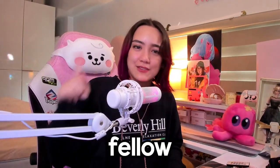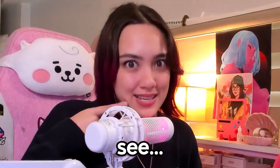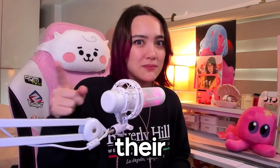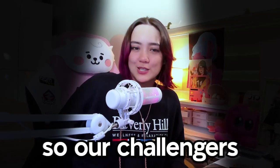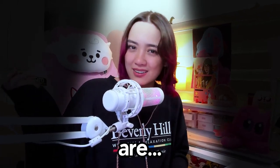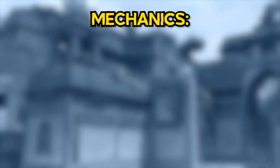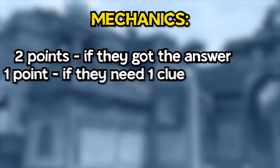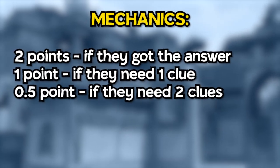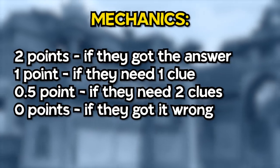Hey y'all, it's Ariana and today I'll be asking fellow content creators to see how well they really know their Valorant skins. So I asked true Valorant nerds these questions and let's see if they can get it right. Our challengers are Fluffy Zero Two, Dancing Corgi, Jude, Tina, and Cutie Pie. You get two points if you get it right, one point if you need a hint, half a point for a second hint, and no points if you don't get it.